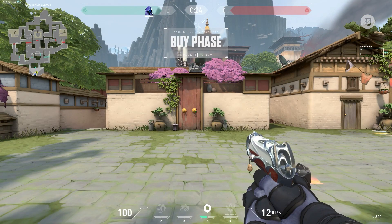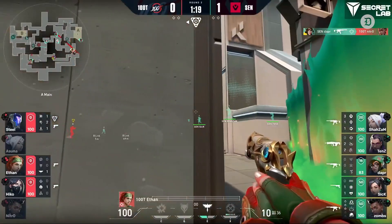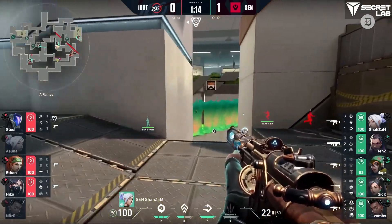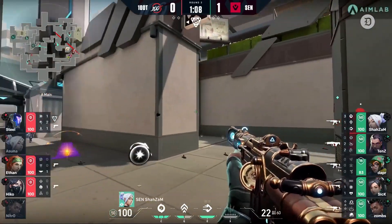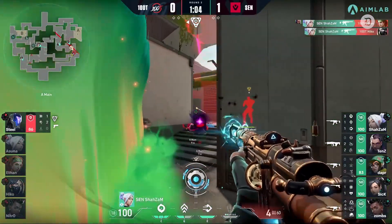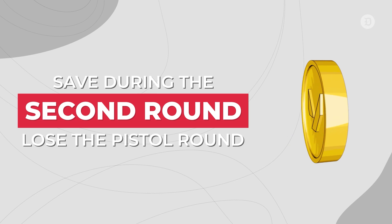Spend your credits on items that'll help your team. If you're a controller, it's probably a good idea to buy abilities instead of that sheriff. Your purchases in the second round depend on whether you win or lose that pistol round and if you're attacking or defending. Winning on either side usually means you should light buy in the second round to avoid losing your advantage. Full teams without weapons can still overwhelm a couple of players on a site, and defenders can still pick off enemies pushing into sites with headshots. On the other hand, it's best to save during the second round if you lose the pistol round so you can fully buy in the third round instead.